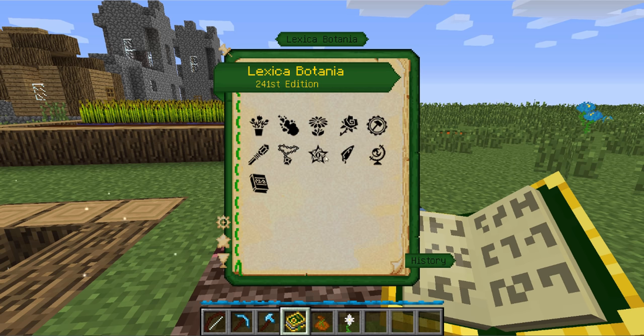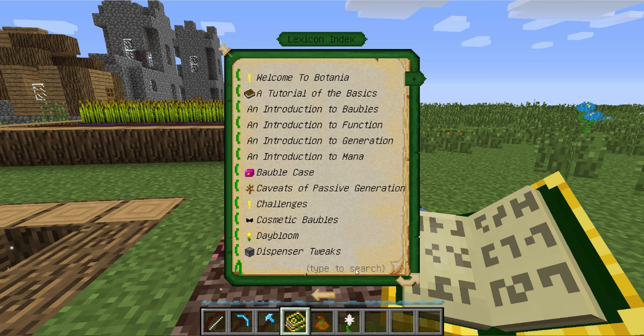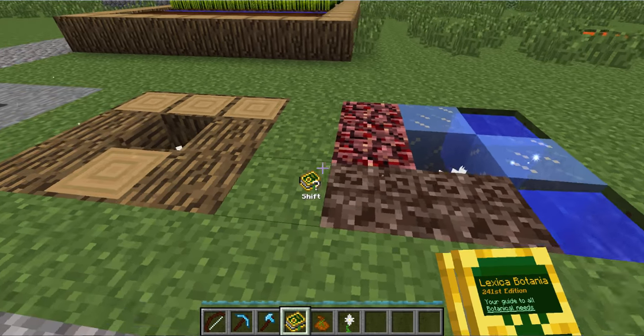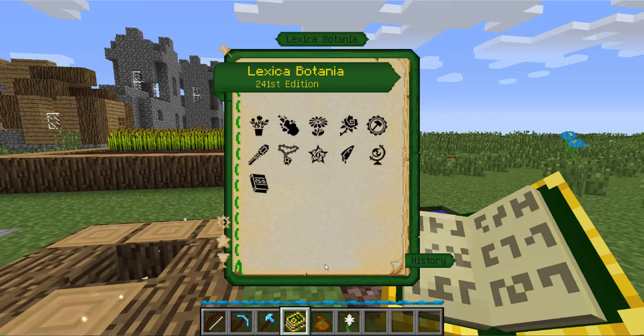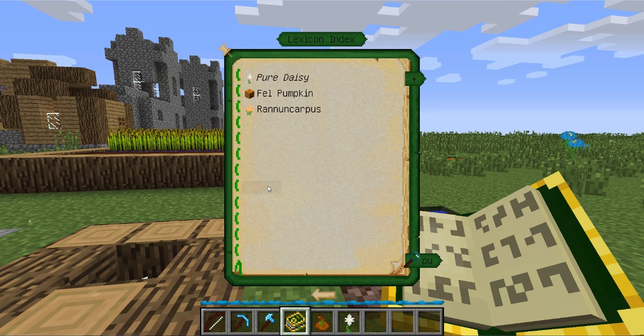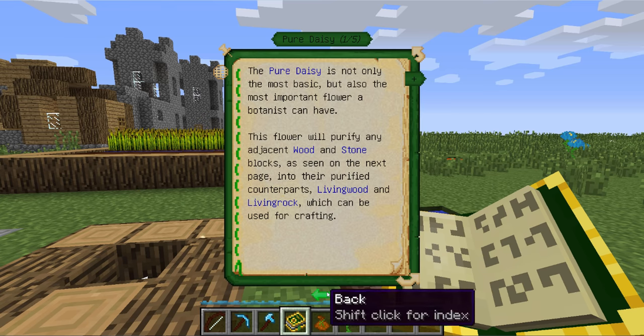If you're not sure where to look to find some of these things, I recommend just clicking on this book icon here — the index — and you just start typing what you're looking for, and it should help you find what it is. For instance, I click on here and type 'pure daisy' — I just type in the word 'pure' and there it is. Simple enough.